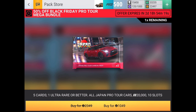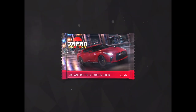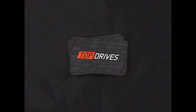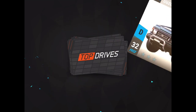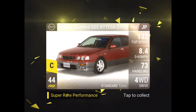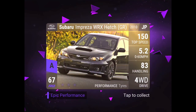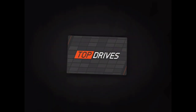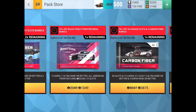We're going with the JPT pack first — Japan Pro Tour, from the newest update. You want to get the car on the front, but we already own that one. We get a Suzuki Jimny, Suzuki Vitara — we already got a legendary though, which is nice. Also a Nissan Bluebird, and a nice hatchback super. Pretty nice pulls.